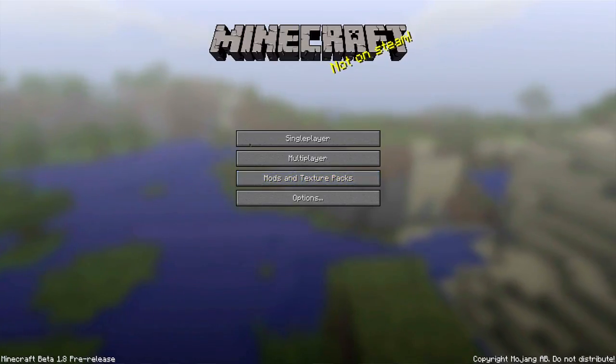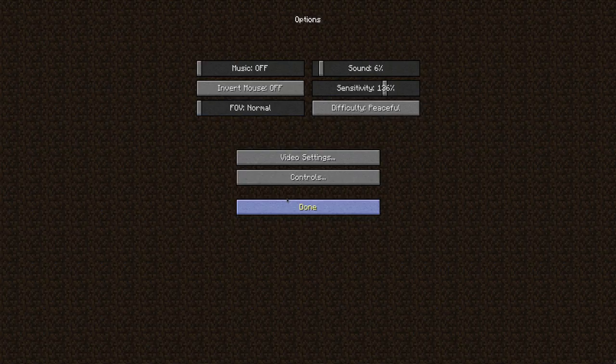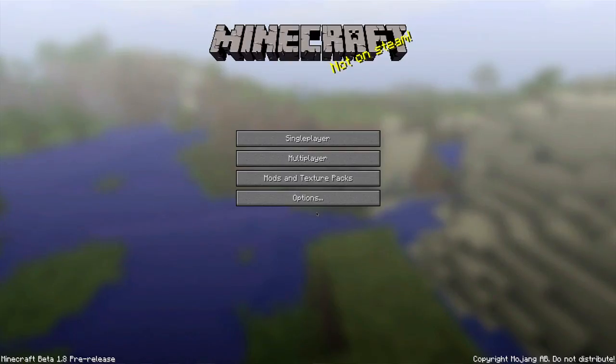The first thing that's new is the menu. This is basically the new menu, and you can change the brightness. There's quite a few different things — you can change the controls, and there's a lot of different stuff actually.